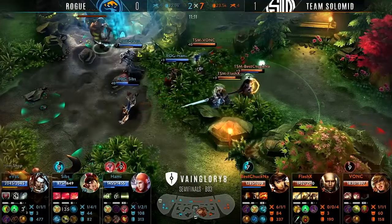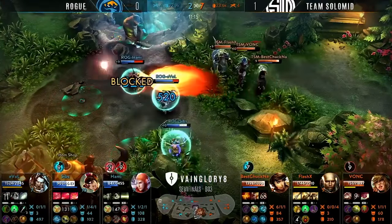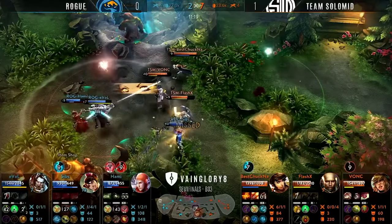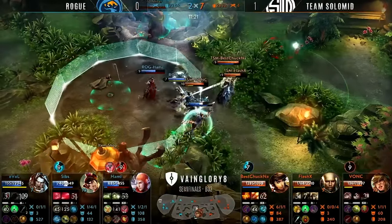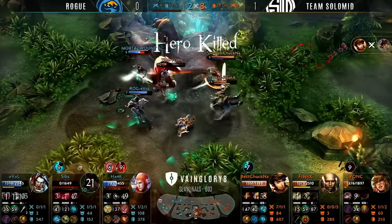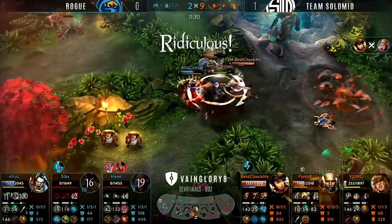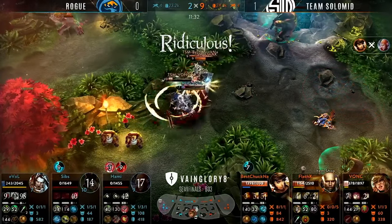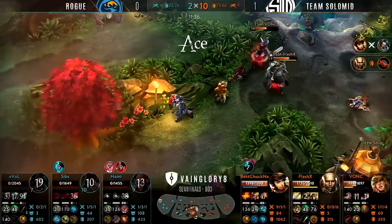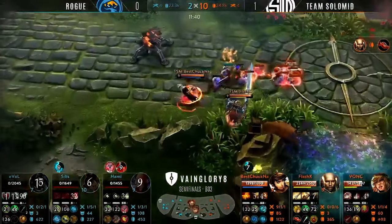Let's have a look at this in professional play. Keep your eyes on Best Chuck NA — he is the Ringo in the top right corner of your screen. Watch how he approaches this teamfight, constantly keeping maximum range against his targets. He deals with the first threat, which is the Koshka, and then immediately runs at Hami on that Vox and blows him up. He kept his range, made it very difficult for Koshka to find a good opportunity to get on him, and once Koshka was dealt with, ran full force at Vox and blew him up.